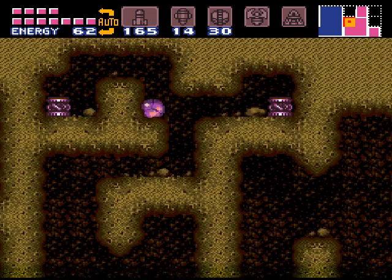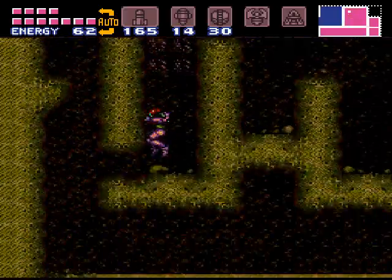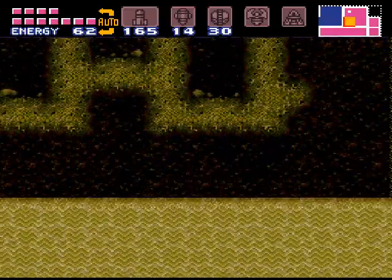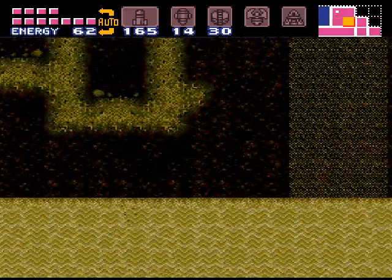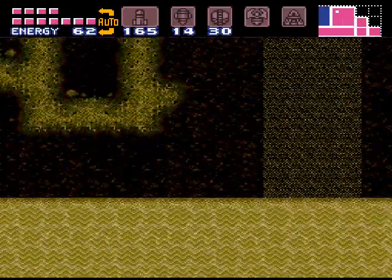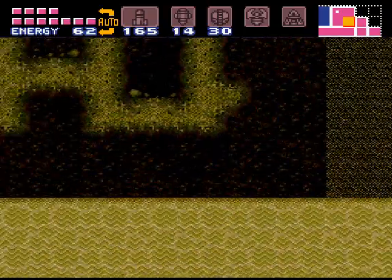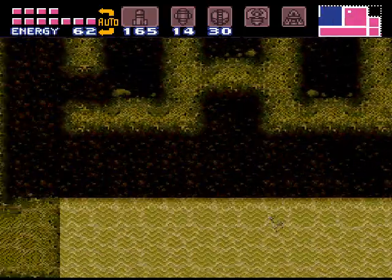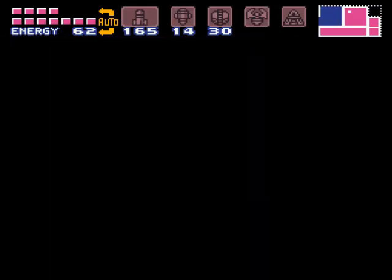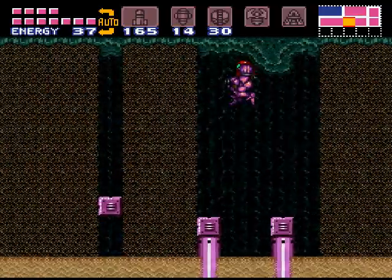This should start bringing us more or less in the general direction of where we want to go for our next energy tank. Should be able to roll right through — I don't think you have to be in roll mode, but somewhere along here should drop me down through the floor. There we go — ah, we find ourselves here.